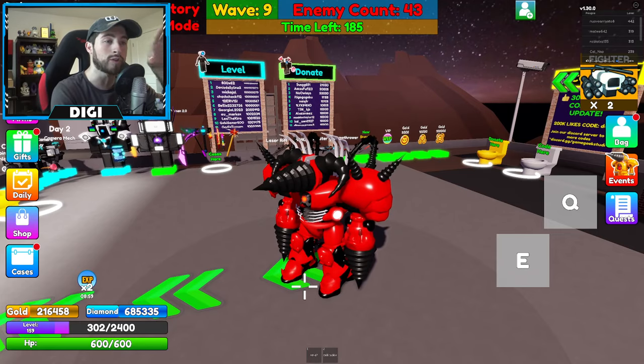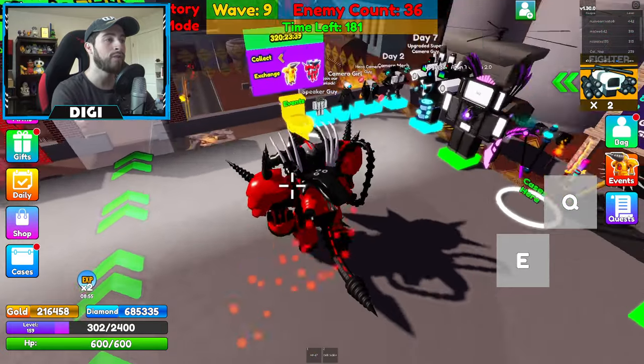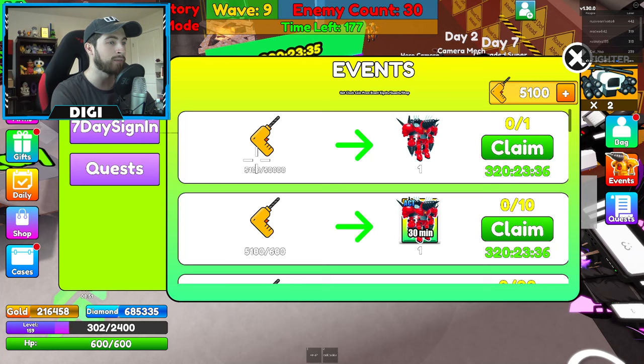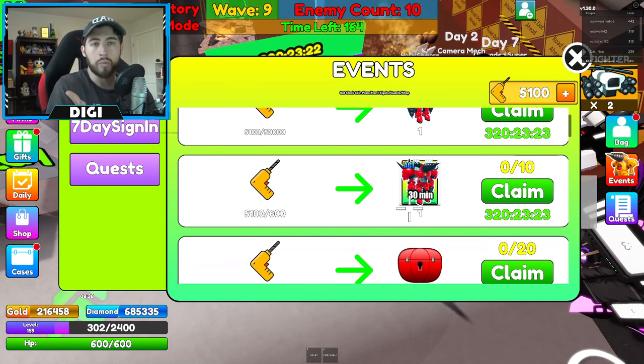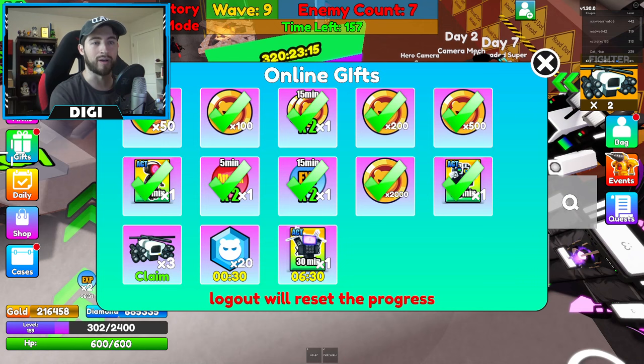This is probably by far the most OP character in the game right now. If you head over to Events, you'll see it shows 5,000 out of 50,000 drills - you need to get 50,000 to unlock him. Or you can get 600 to play as him for a 30-minute period. You also get a nice red chest for 200.